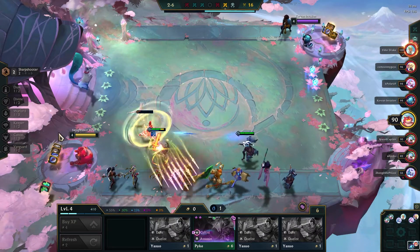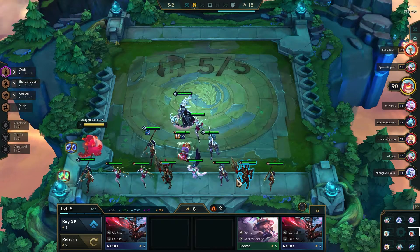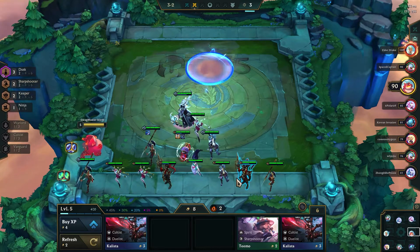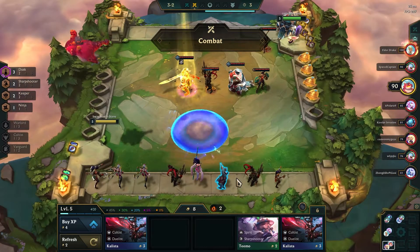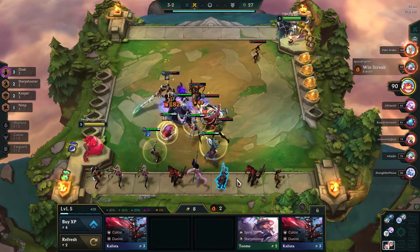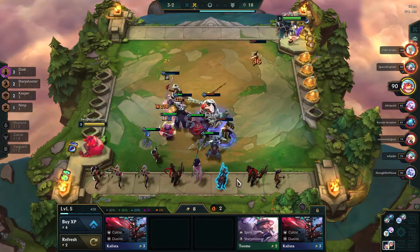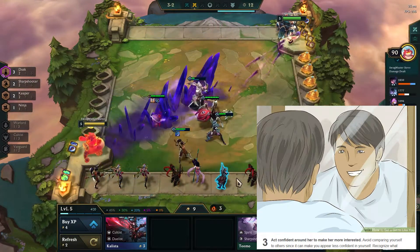All of our units are two-starred, and we aren't that weak right now. If we jump ahead a bit, we can see a team comp that would make Cass' knees weak if she had any. We've added Thresh and Kennen, giving us Dusk as well as Keeper and Ninja. I'm a big fan of running Keepers with Thresh in the early game, as they both want units tightly clumped together to get the most of their shields. Since it's early, we don't have to worry about scarier AoE ultimates like Ahri that punish clumping. Because of this, we can end fights with the whole team basically at full health. These big wins are real confidence boosters — confidence is exactly what you're going to need to land a gorgeous Gorgon like Cass.